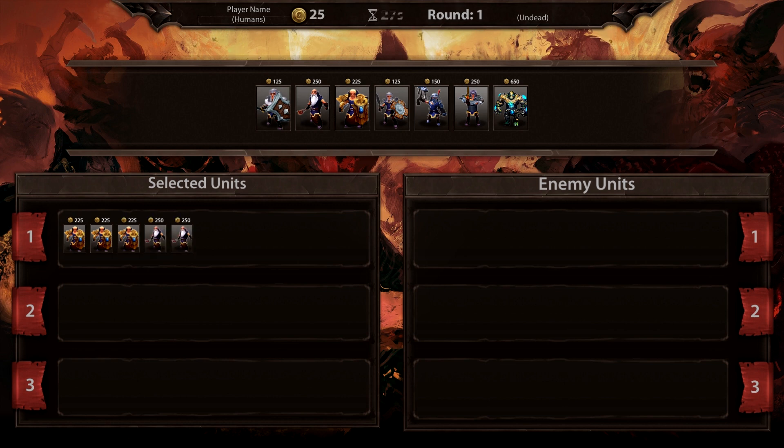We're starting off here in Loadout Mode. Loadout Mode lets us purchase units by spending gold that we receive at the start of every round. This first round, I've decided to start with three Priests and two Mages. These are going to be my main utility units for the next match.